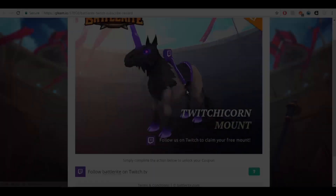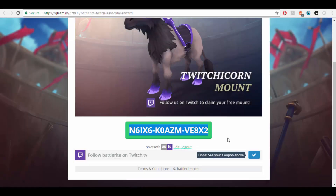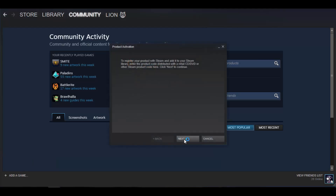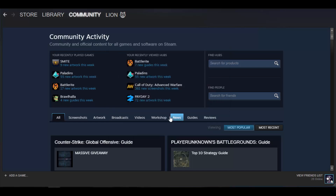Once verified, you get your code — just copy and paste it. For Twitch it's the same thing: authorize it for Twitch, get the code, copy and paste it. Then go to Steam, click 'Add a Game,' 'Activate a Product on Steam,' agree, and Ctrl+V to paste it in. When you click through, it will show the receipt.